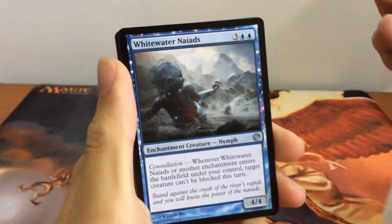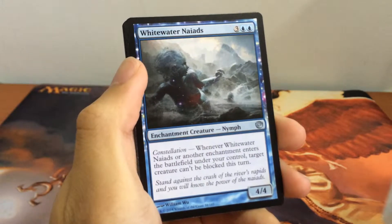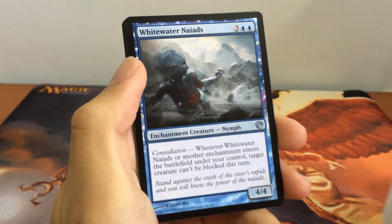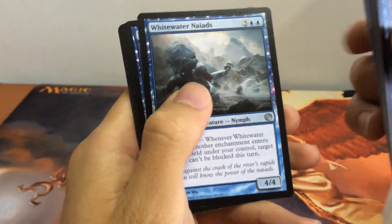For the first uncommon we have Whitewater Nymph, a 4/4 Nymph Enchantment Creature for 5 with constellation: when this or another enchantment enters the battlefield under your control, target creature can't be blocked this turn.